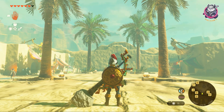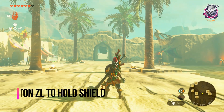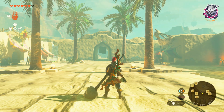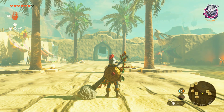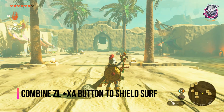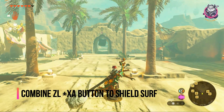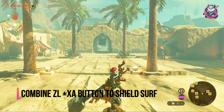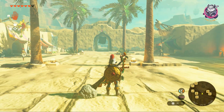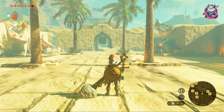Let's go step by step. If you press ZL, your shield pops up. Now if you combine ZL with X and A, you perform the shield surf mechanic. Practice that a few times: ZL, X, and A. Get that mechanic under control.